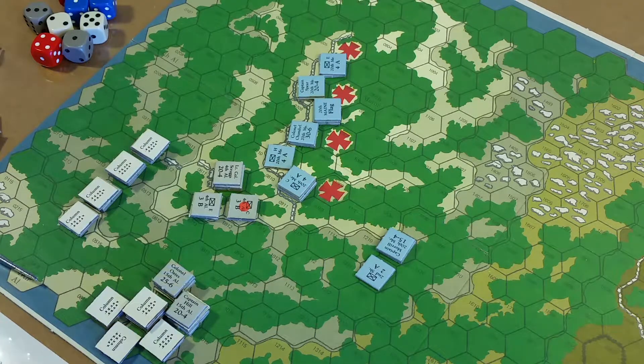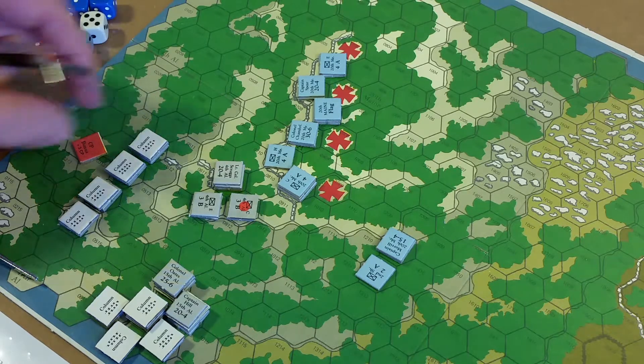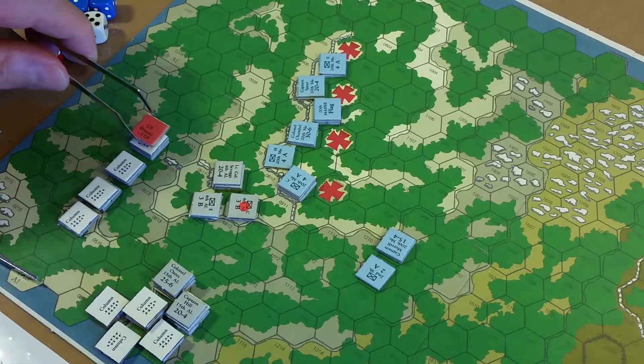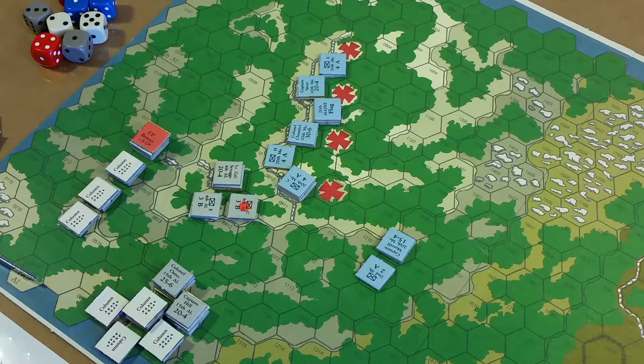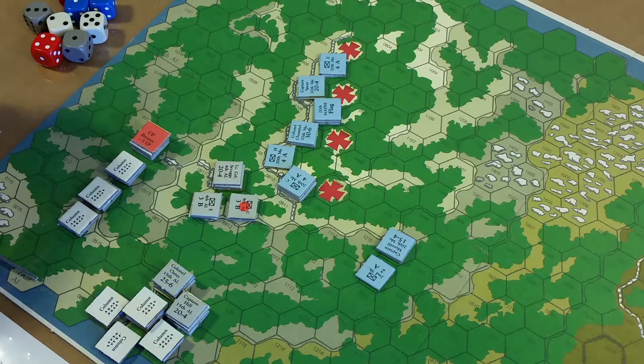Qualifying for command bonus - I'm still not sure exactly what's expected here. Bulger gets a CP bonus marker; I'm using the ones from Devil's Den. Step three of the command phase: officers announce any orders that qualify for a command bonus. It's going to be a move order for his formation.